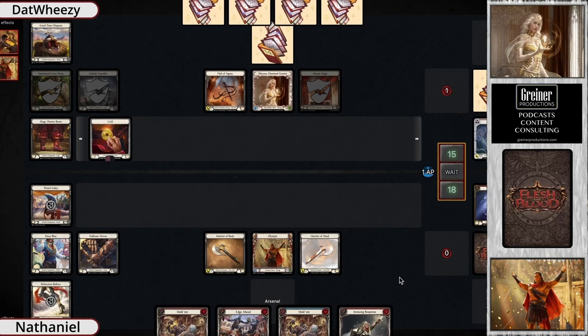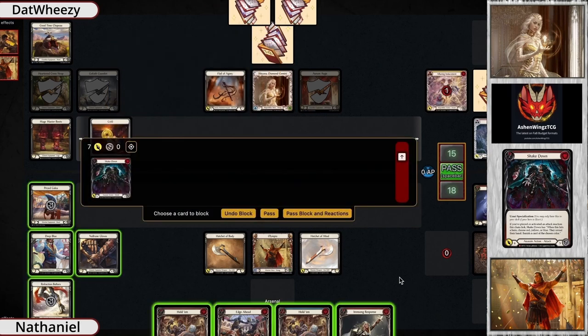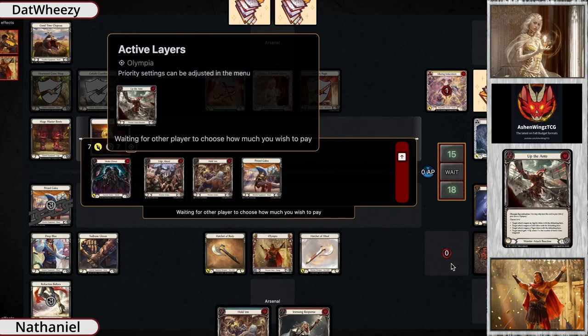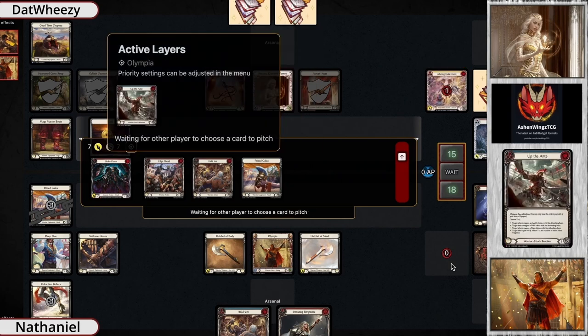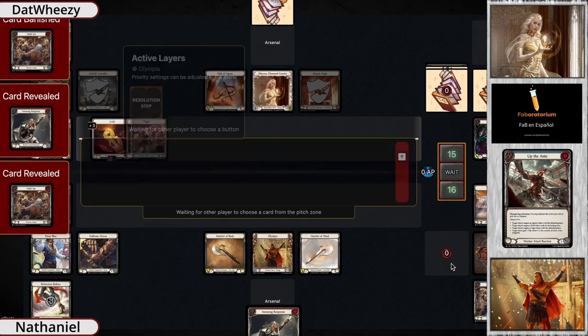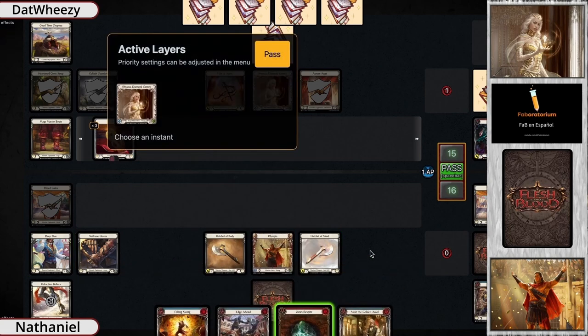Nathan has to discard that last card, so it's simply a draw pass for Olympia. Moving back over to Shiana, we're expecting another very big power play. It's a Shakedown for seven — they get the Mite token bringing it to seven. They could have pulled another attack reaction but instead play Up the Ante, the Olympia specialization, to give it additional power and get more tokens onto the board. They're pitching to give a little extra damage overhead and get great tokens out of this — now up to three gold and a vigor for their next turn.